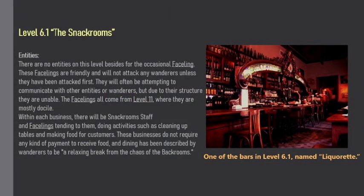Entities. There are no entities on this level besides the occasional Faceling. These Facelings are friendly and will not attack any wanderers unless they have been attacked first. They will often be attempting to communicate with other entities or wanderers, but due to their structure they are unable. The Facelings all come from Level 11, where they are mostly docile.